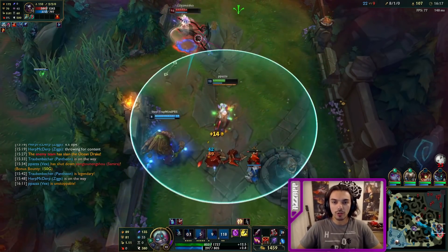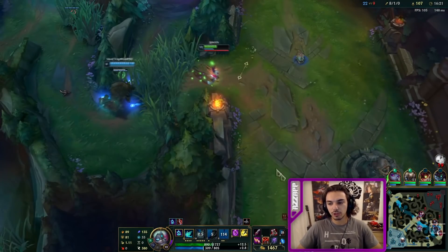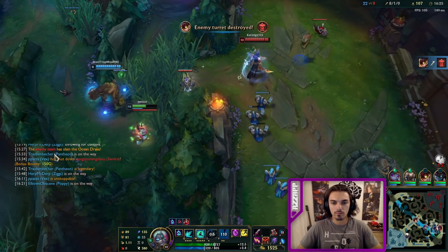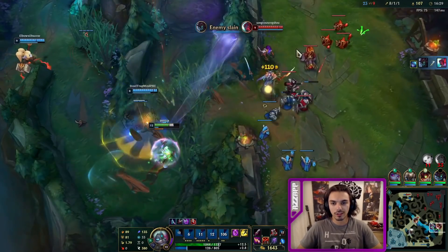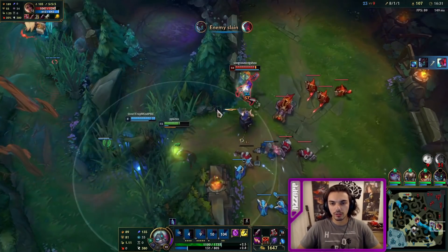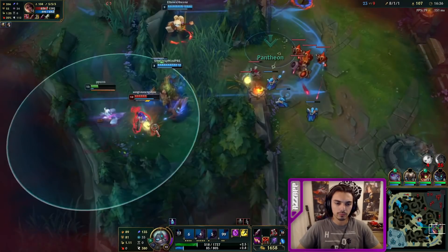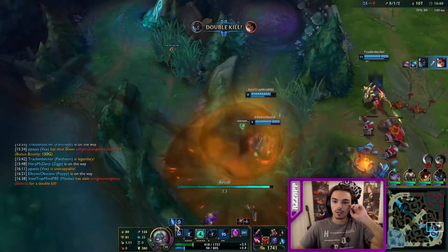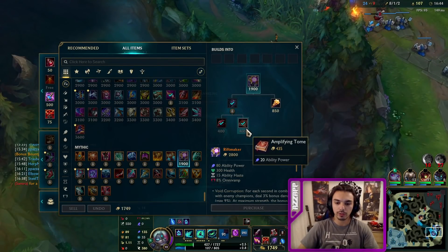He dodged my ult. Look how tanky I am. If I hit my ult, he couldn't evade it — he would just evade inside until he goes out. Insane, you know? I might die here. Okay, he can ult, so I gotta run. Kinda insane control in this build, not gonna lie.